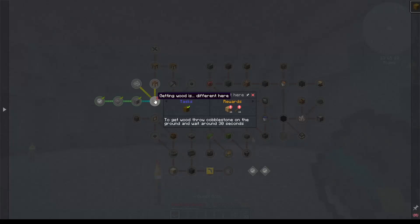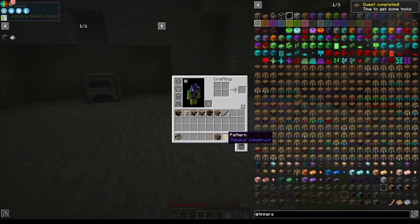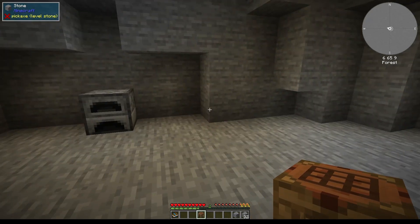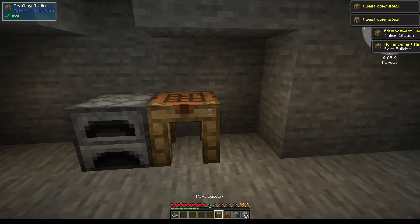Let's complete the quest. Now we need to do the Tinkers' wood stuff - get a bunch of patterns, and we place a pattern in there to get the crafting station. Let's put that here and get more wood. We need to have it like so. Here's the crafting with the tinker station, and here we go with the part builder.